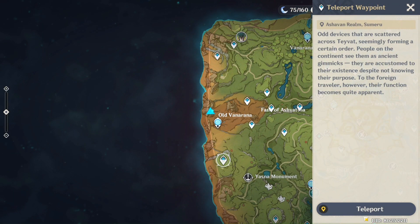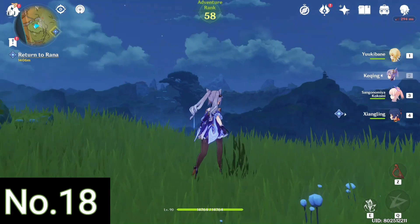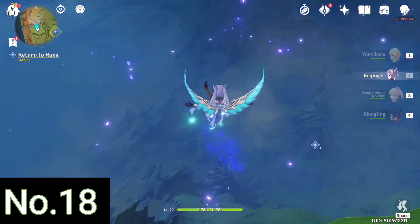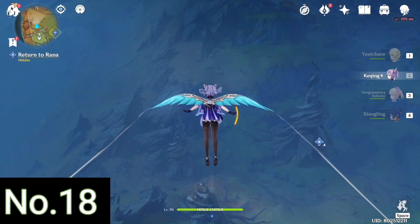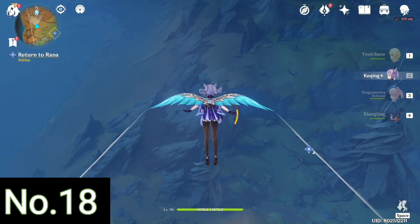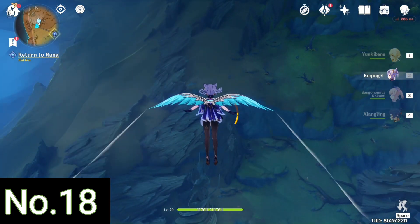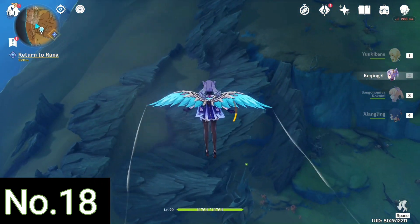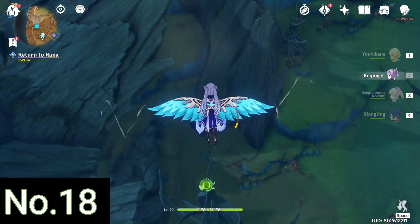To get the next one, the easiest way is to teleport over here and fly down. You can see it's just sitting on top of that huge pointy tree-like structure. Trying to climb it from the bottom up is not easy at all, so it's best to just fly over from above — it may take some time but you will easily get your Dendroculus. That's number 18 — we only have two more to go.